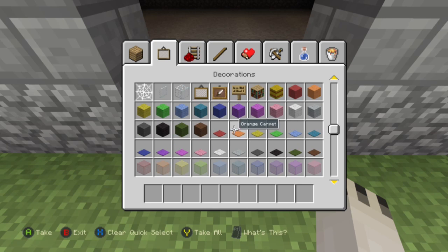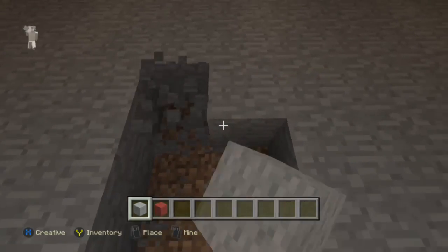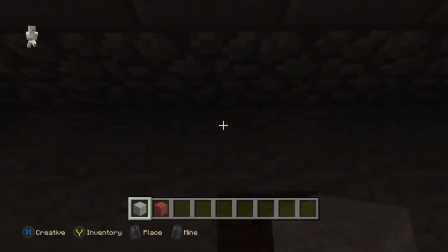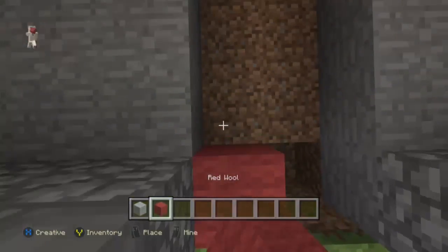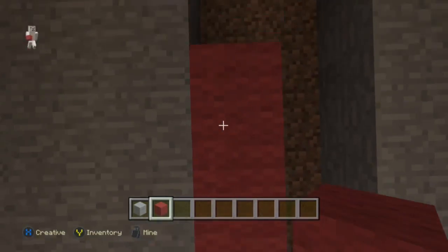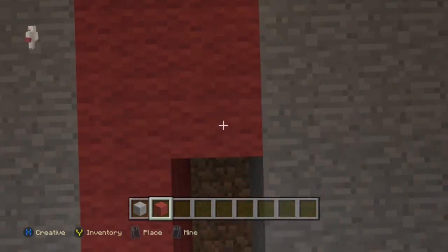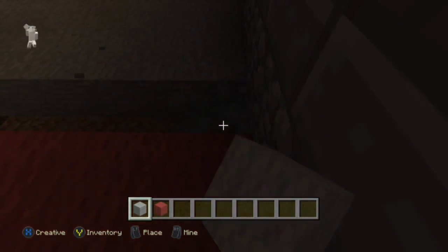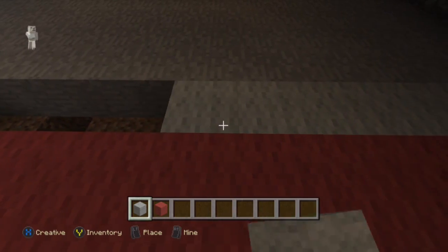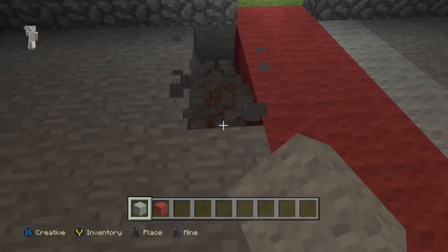Now we're just going to take some red wool — don't put carpet down because it makes a bump in the floor. So we're going to take light gray wool and some red wool and make a huge line going up to the royal chair. We're going to take the red wool all the way back, and there's a block missing for a certain reason. Next we're going to place gray wool on the sides.